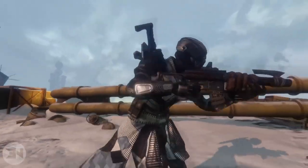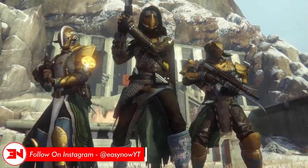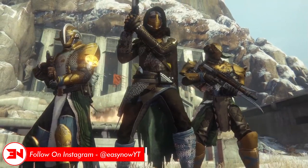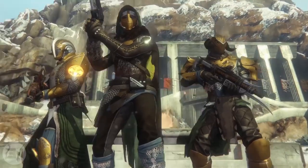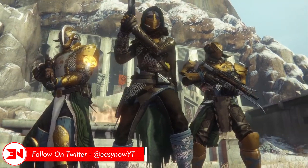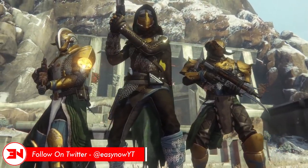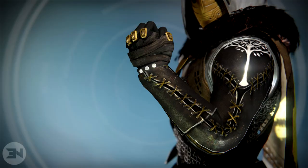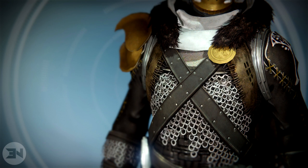First let's have a look at the new Iron Banner stuff. The Iron Banner armor — right here on screen we have the Hunter in the center, the Titan on the right, and the Warlock on the left. The Hunter's armor — the gauntlets, chest piece, and legs — look kind of run down, worn down, decrepit. It features more chain mail than the other two sets of armor, and you've got stitching on the gauntlets along with the cloak.